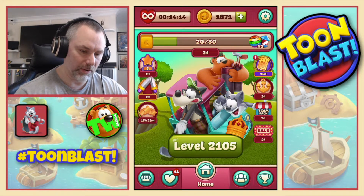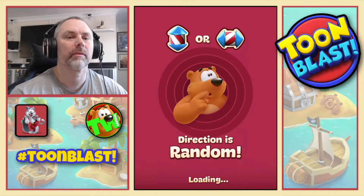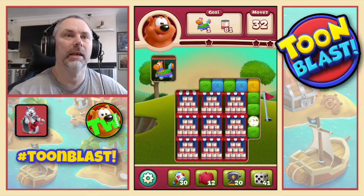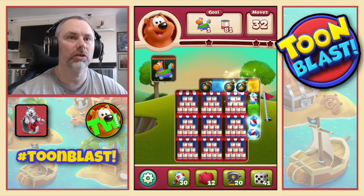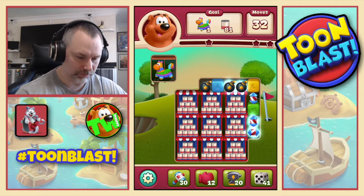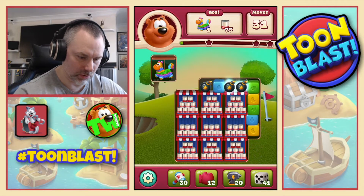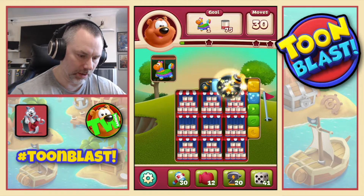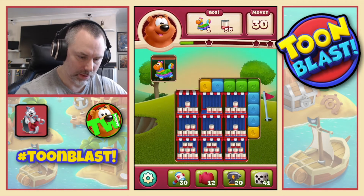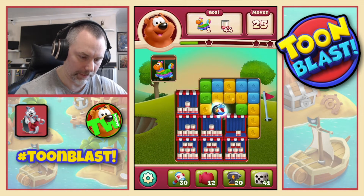Now we're on level 2105. On this one we need one large piñata and 81 tin cans. Let's do that — it shouldn't set anything off — and we do the large bomb. Nice combo.